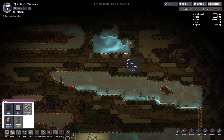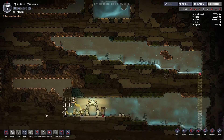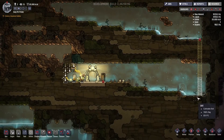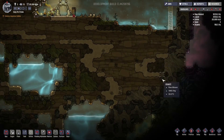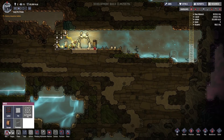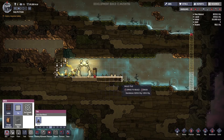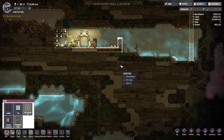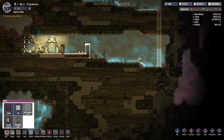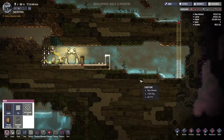Eventually what we're going to do is crack this open as well, and we're going to start letting all this water fall down into here. We're going to have this as our initial reservoir. This will allow us to have water here that's easily accessible.